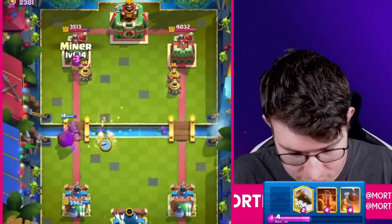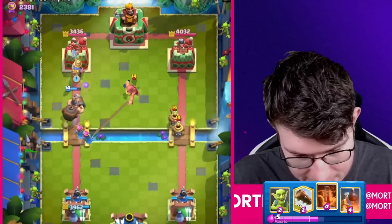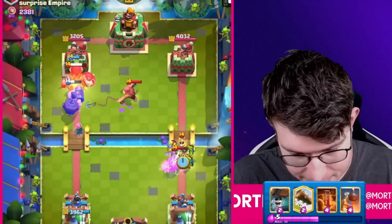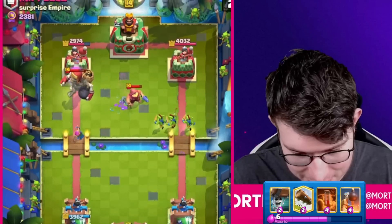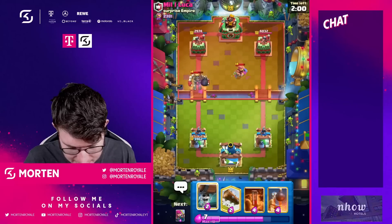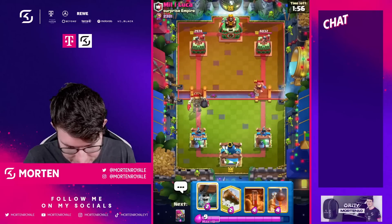Going for Archers, then Miner. Good — the Miner will get a ton of chip damage. But wait — what is my Miner doing?! Miner, hello! What are you doing? Going for Wall Breaker to kite the G-Scale.